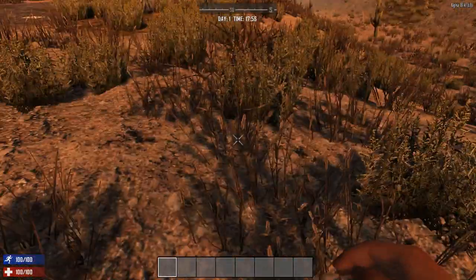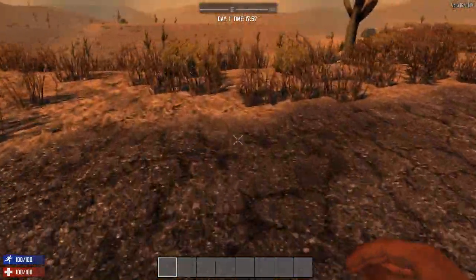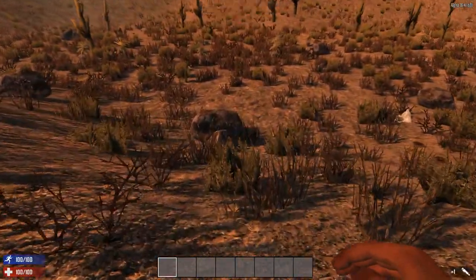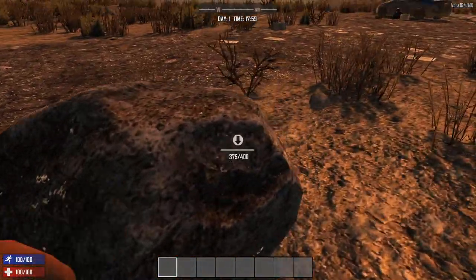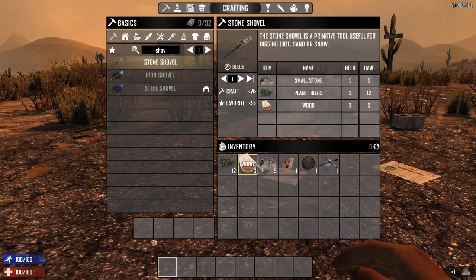I'm playing on Alpha 16.4 on PC here. How many do I have? I need one more stone — let me punch on a stone and collect one here. There we go. Now that we've got all the materials needed...